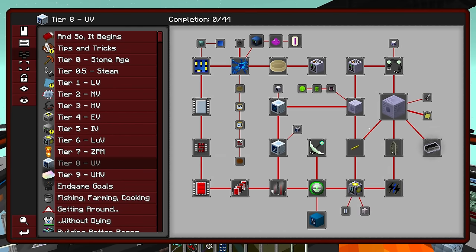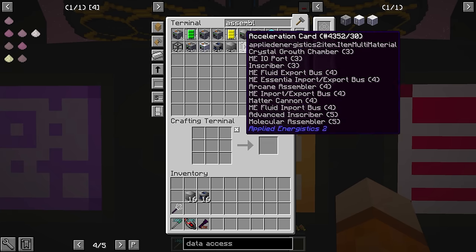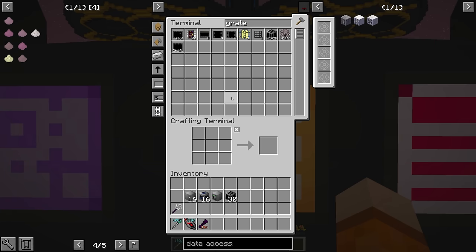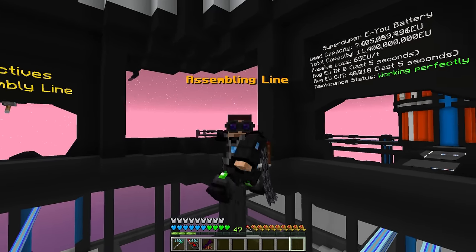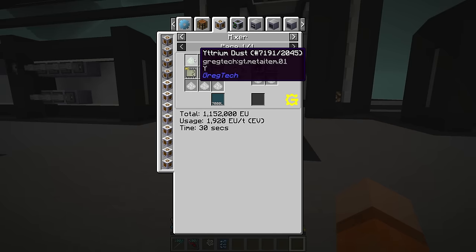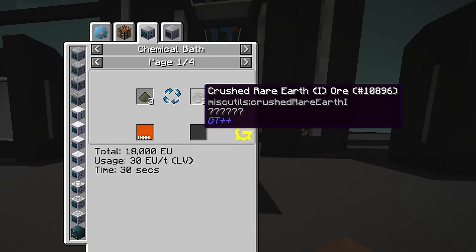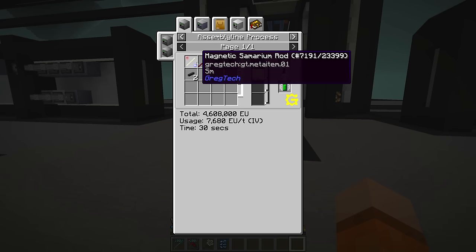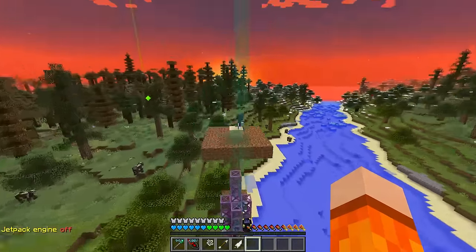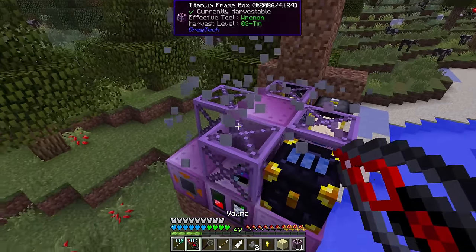Most importantly, progressing into LUV will bring us closer to the tier 7 rocket. In the last episode we crafted our first assembly line, which we'll still need to build and automate. But before we do that, I want to look ahead at some of the first few hurdles in the LUV chapter. The first is Rare Earth, which we'll break down into RE1 and RE3, and the second hurdle will be Samarium Dust.